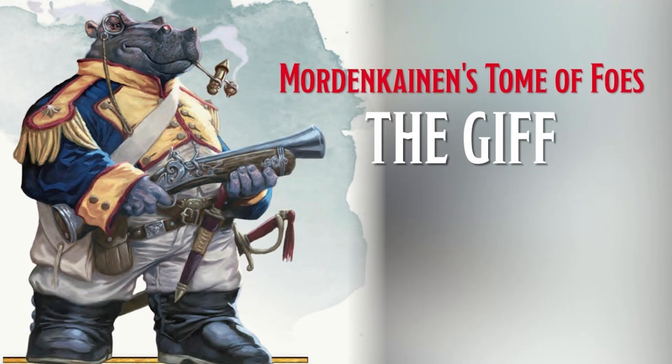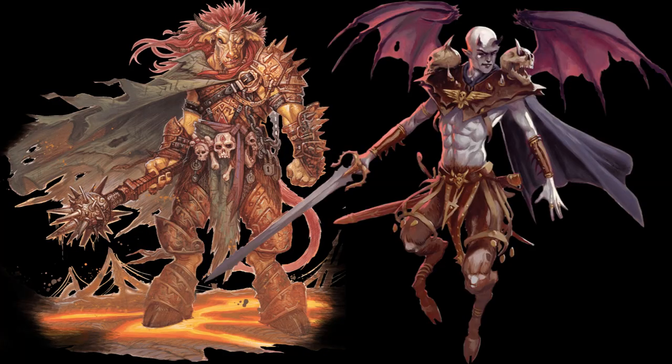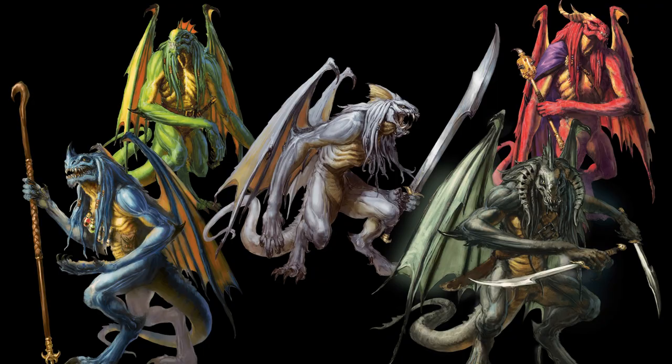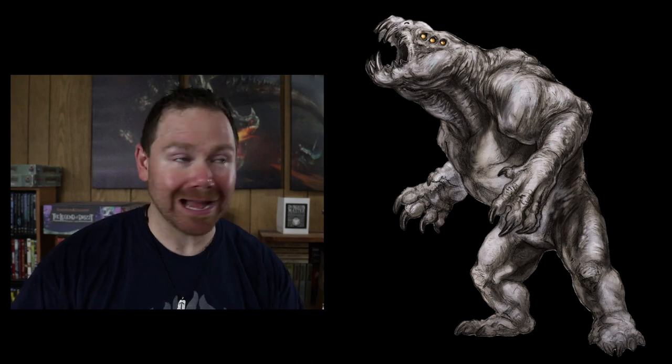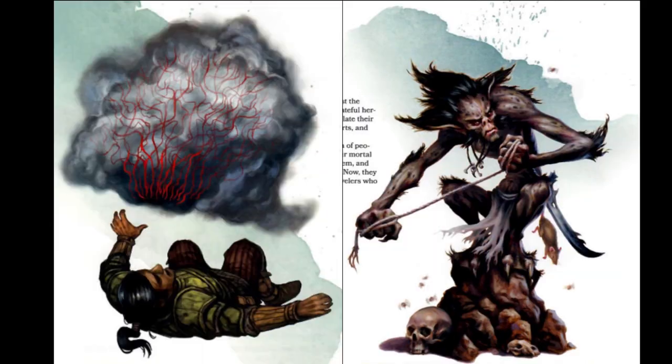First of all, you've got the Gith, which a lot of people are apparently nerding out over — and also quite disappointed that they aren't a playable race. All of the Demon Lords, the Arc Devils, Abishai, Duergar, Drow, Githyanki and Githzerai, the Tortle, and Grey Render — I love Grey Render. And lots of other classic monsters such as the Burbalang, the Iron Cobra, the Spirit Troll, the Measle, and Vampiric Mist.